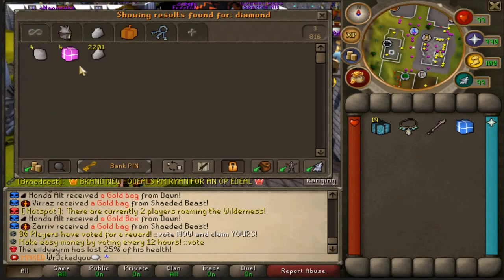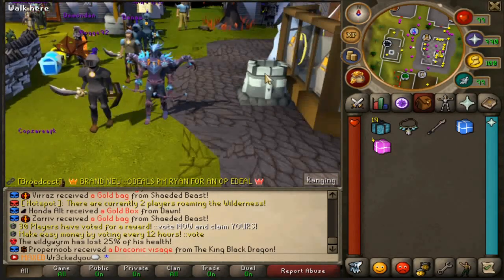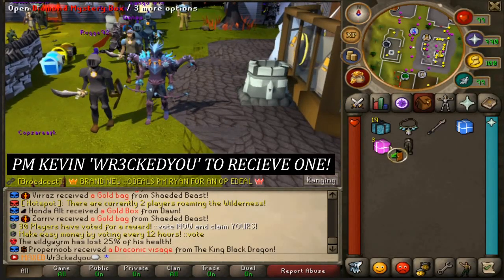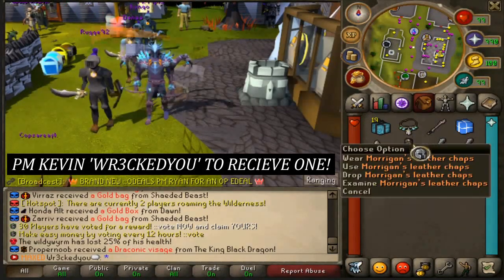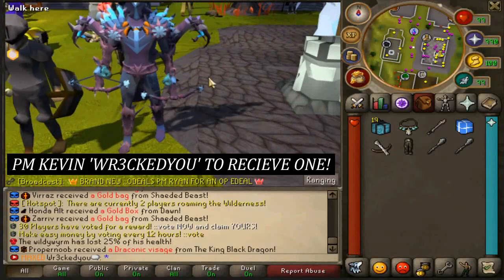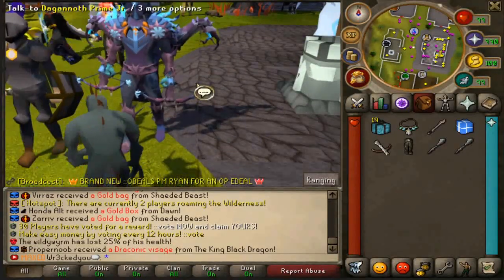Also as usual, I'm going to give the first 10 players that hop in game and PM either me, the owner Kevin, or Reese a diamond box. Look at this stuff — these are nice and you get one by logging in, so it's definitely a juicy little starter pack to get you going.